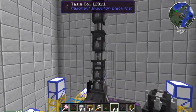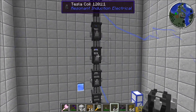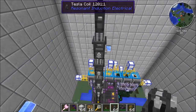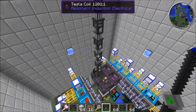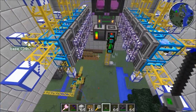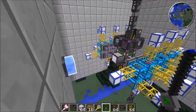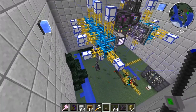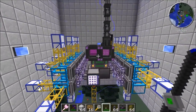Also up here is a Tesla coil. It says this is Resonant Induction electrical, but everywhere I look online says it's part of Mekanism, and I can use my Mekanism configurator to alter it. So I'm not 100% sure, but I think it's Mekanism. This little build will allow me to have a giant brains of operation, because I need a big default route with lots of storage for a default chest. That's all this is, and it's just a fun way of doing it.